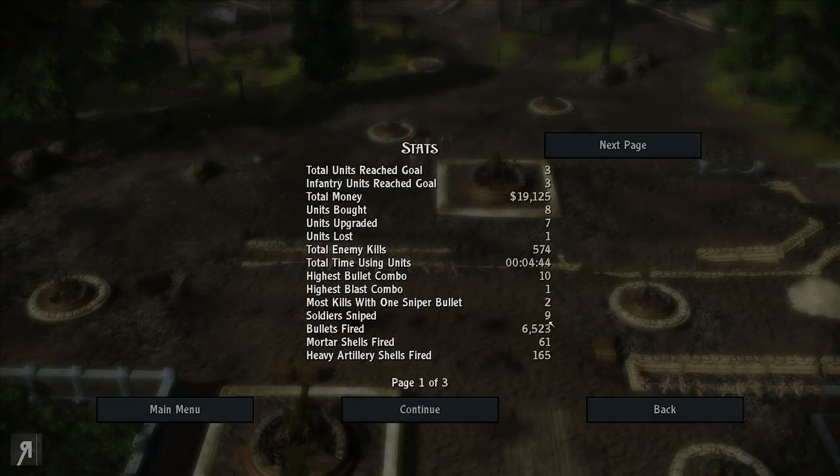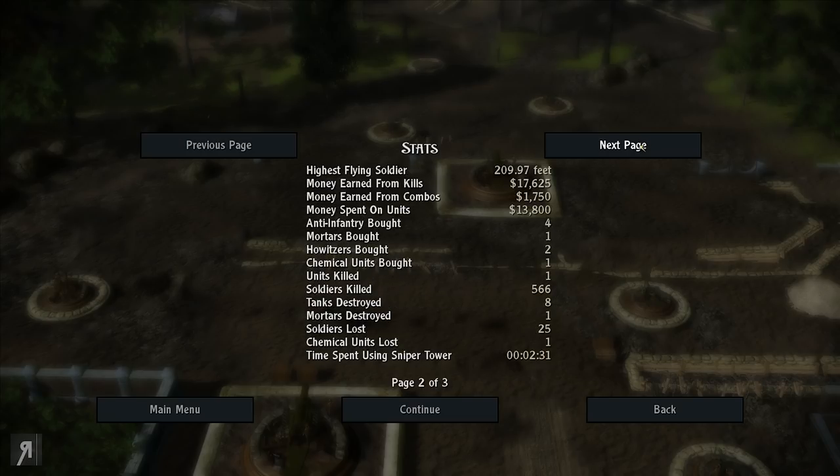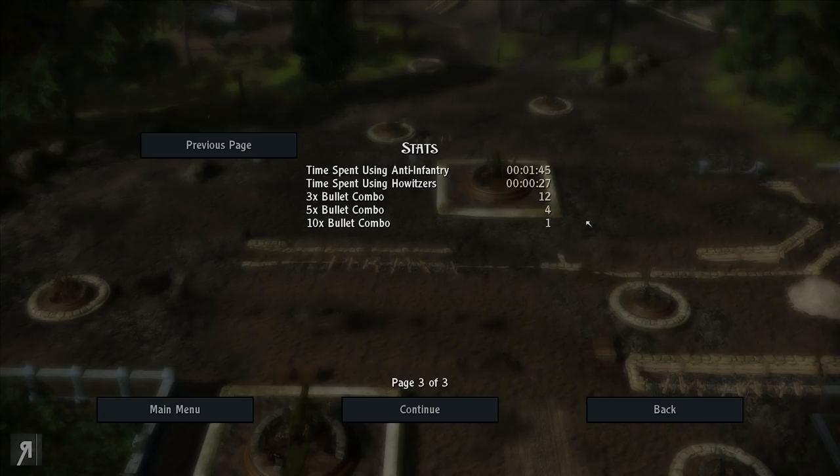Soldiers sniped: nine. Most kills with one bullet: two — with one sniper bullet. So when you use the sniper rifle it actually does have penetration, which is actually kind of cool. I didn't know that. That means if I line things up much better, that's going to really make a huge difference.